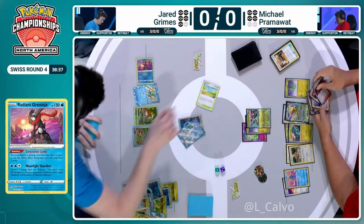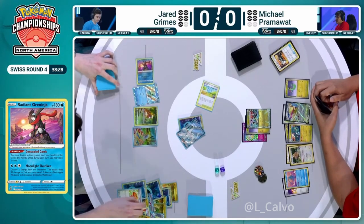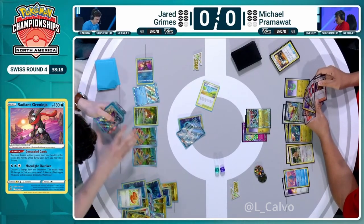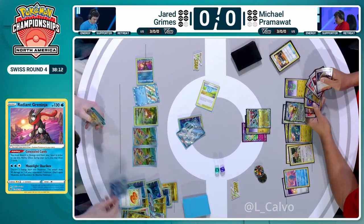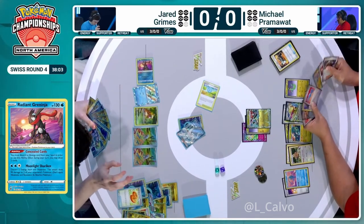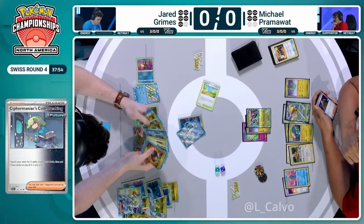Jared could still combine it with Pokestop — that's still an option. Does have Cypher Maniac Code Breaking there, and then there are also combos with Pokestop: put two item cards on top of your deck, guaranteed to draw those two items off Pokestop, and then the third card is random. My only preference for using it with Greninja is that you could put Bibarel to the top. I really want to evolve off this Bidoof, because it's another way Michael can punish you. So we do see Cypher Maniac's Code Breaking coming down — you get to search two cards from your deck and put them on top. Two Ultra Ball here — no surprise.